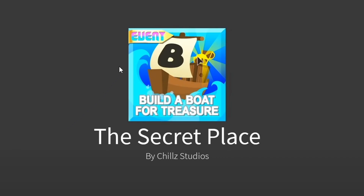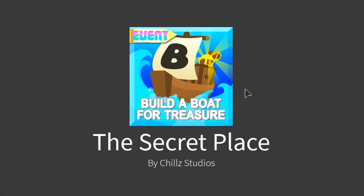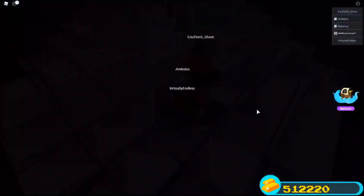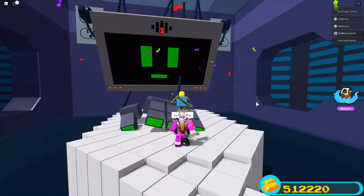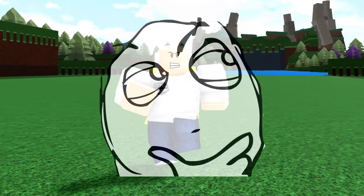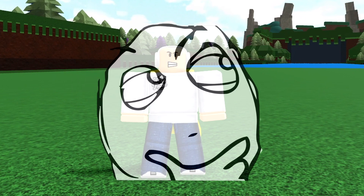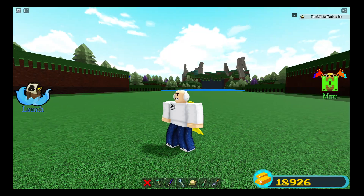You actually get teleported to the secret place to fight the RB Battles boss fight — the computer box. When you spawn in, you fight it, and when you complete it, you get the blue sword. You're probably wondering what this has to do with a new update inside Build a Boat, since this event is two years old.